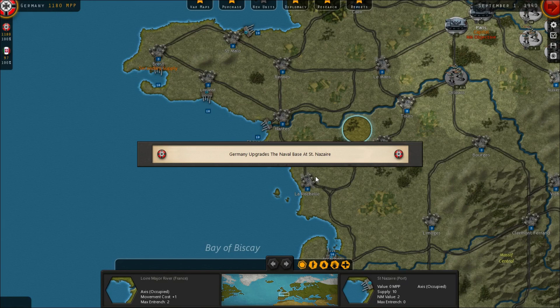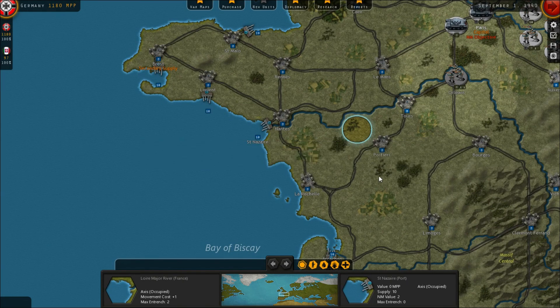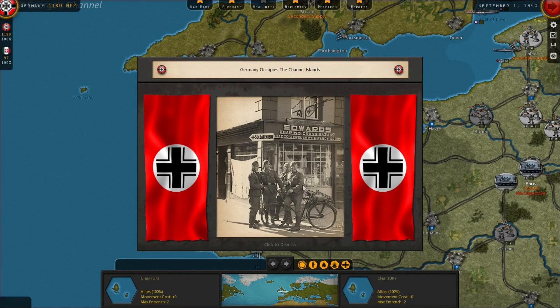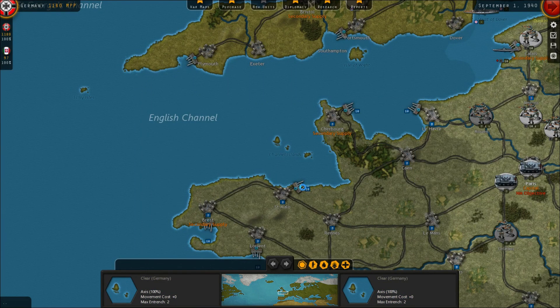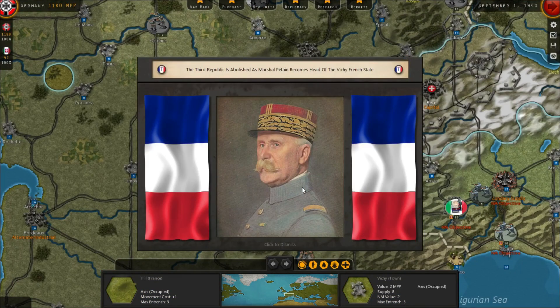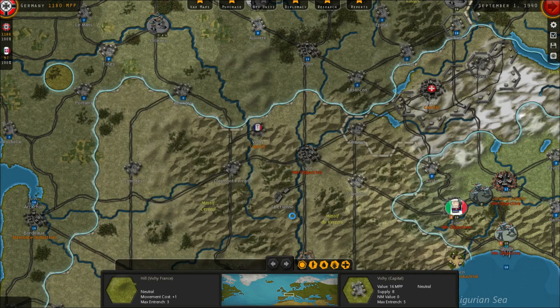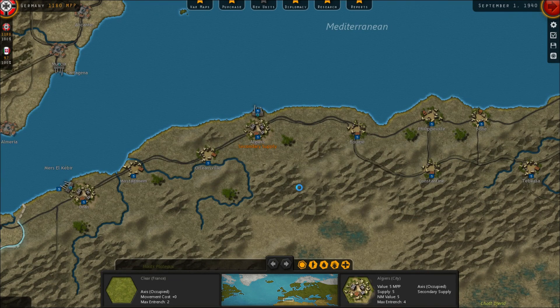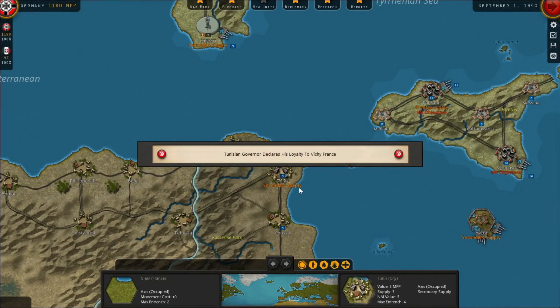One wonders if the Germans had attacked in November or January in those poor months with bad rain and winter, if the invasion of the Low Countries would have been successful. And one wonders how the original invasion plan differed from what happened in reality. It's really a fascinating bit of history that doesn't get talked about quite a lot when it comes to World War II.